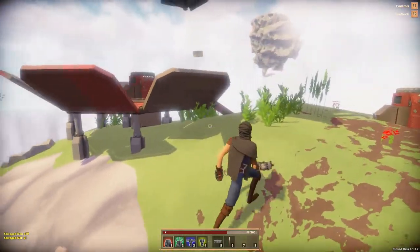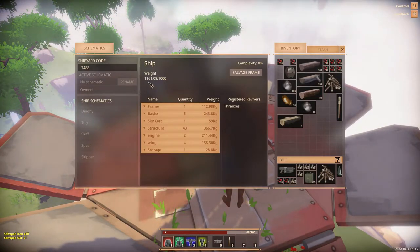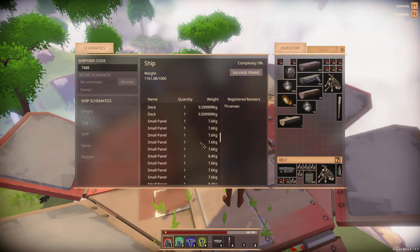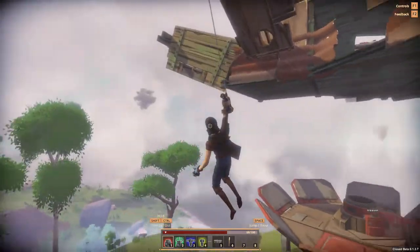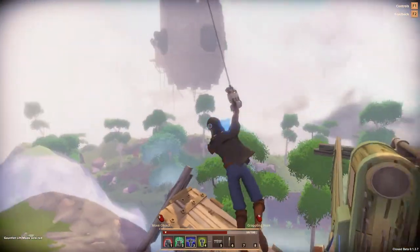How can I check? I bet I could check on the shipyard — yes, there it is. Wait — we're 161 over! Frame basics, sky core structural — the engines added 200, the wings are 138. Structural deck small panels — yep, we need to lose some small panels.